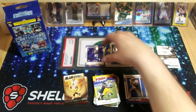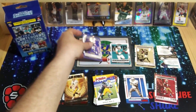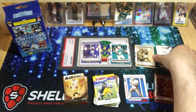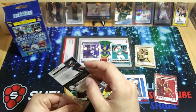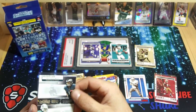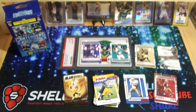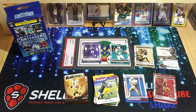So there we go — a lot more inserts and a lot more rookies. If you guys are looking for rookies, the hanger boxes are the way to go. I only pulled one rookie out of the whole blaster; we got three in here, got a parallel one, and those cool Round One numbered cards. I believe they have Round Two and stuff like that. Let me know what you guys think. Hit that like button, hit that subscribe button, leave a comment — stay safe out there. We'll catch you guys tomorrow with another rip.